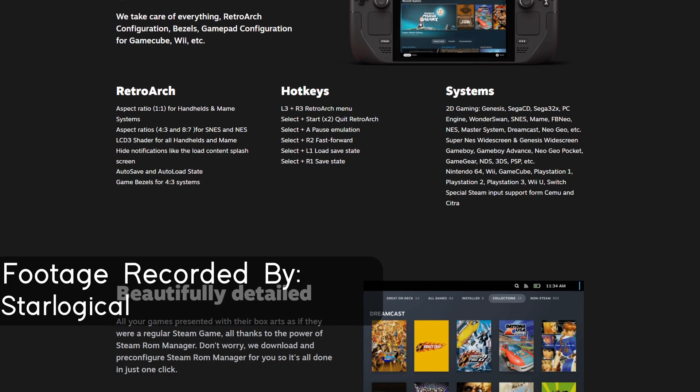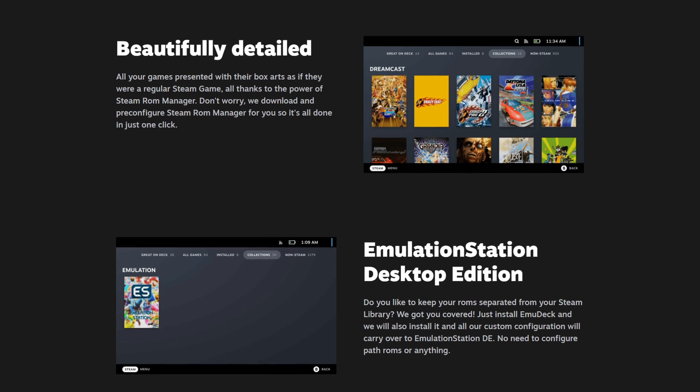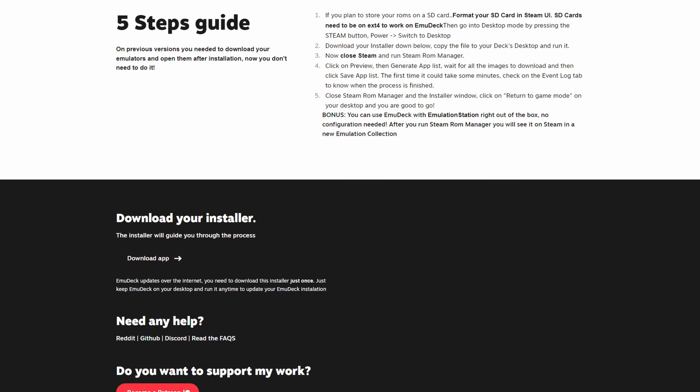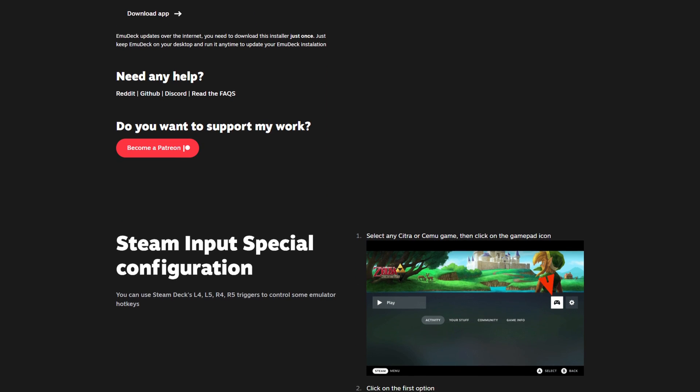We set up RPCS3 with EmuDeck, a utility that configures and installs emulators for you, sets up controls, sets up directories — all that good stuff. What this application doesn't do is download BIOS and ROMs for you, so you'll still have to get those yourself. But if you want an easy configuration, EmuDeck is the way to go.